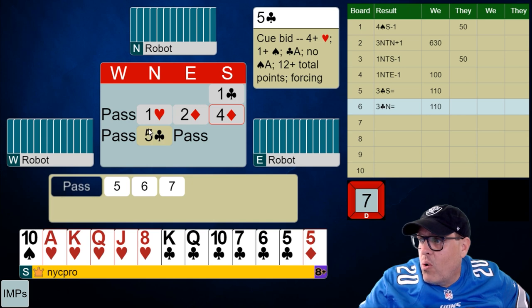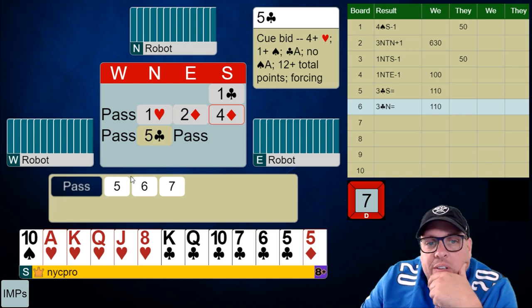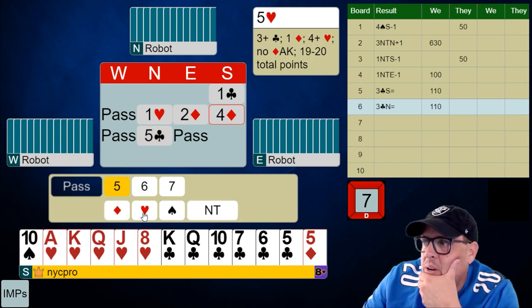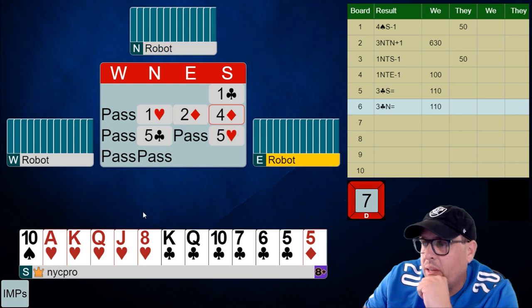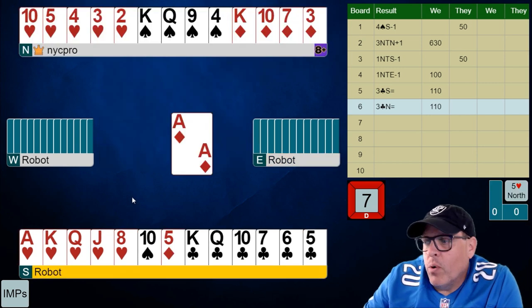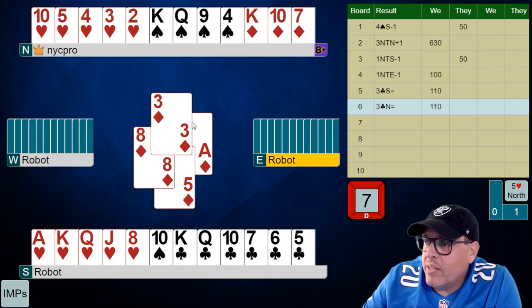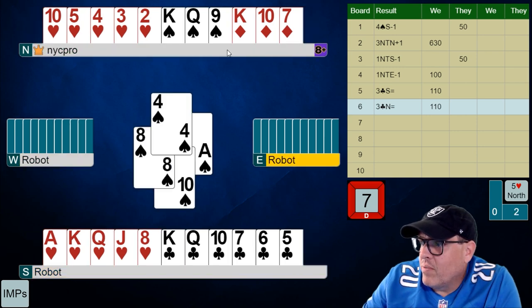They make a control bid, but they are denying the ace of spades. Unfortunate, but they did make a control bid here. I'm just going to bid 5 hearts, knowing that I've really sold my hand. I want to deny the ace-king of diamonds — if partner has the ace of diamonds, I would think they would make a call here, and they don't. That first round control, folks — it is certainly not an ace of clubs, it is a void, which is kind of nice.